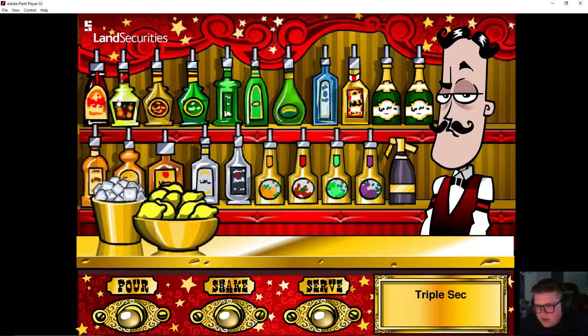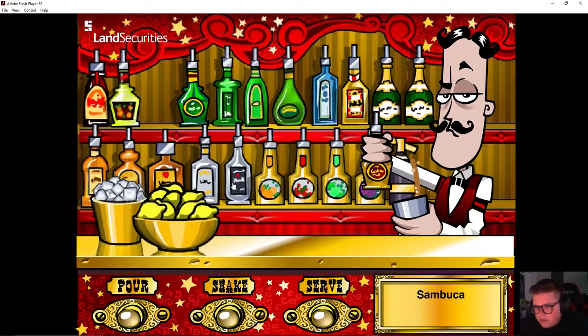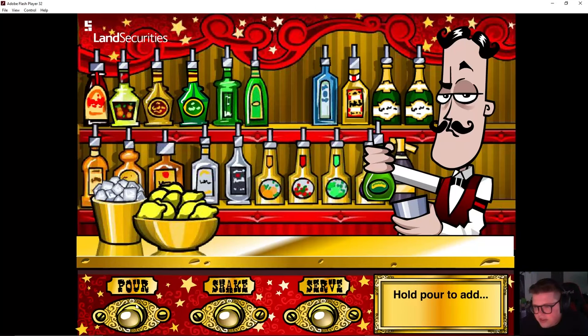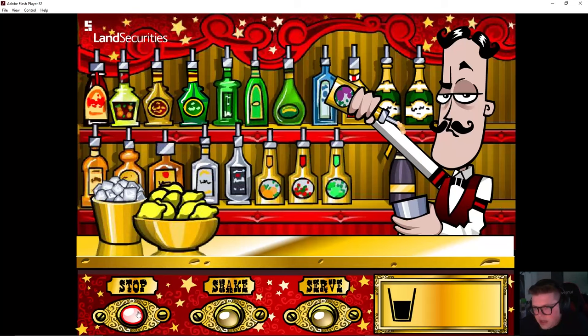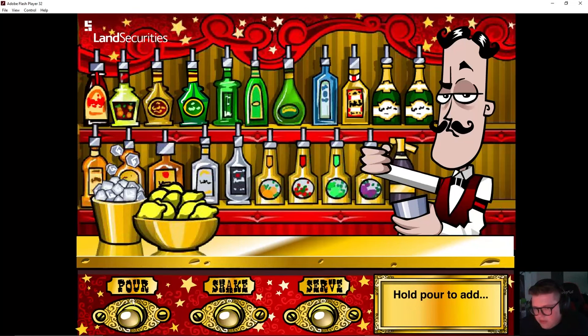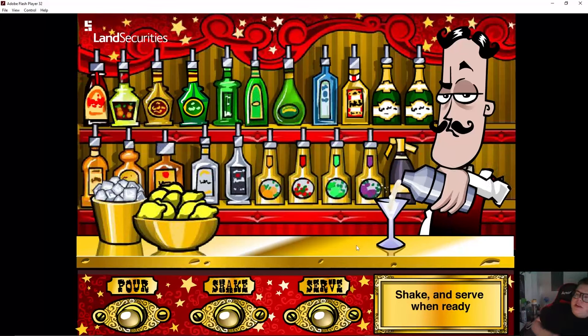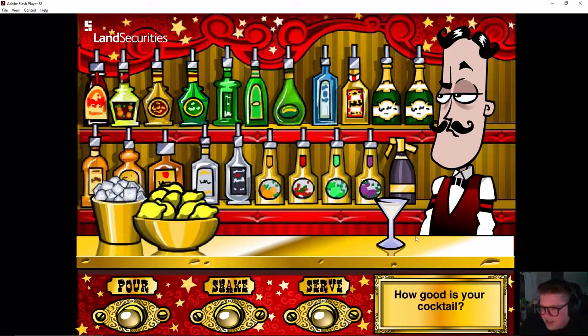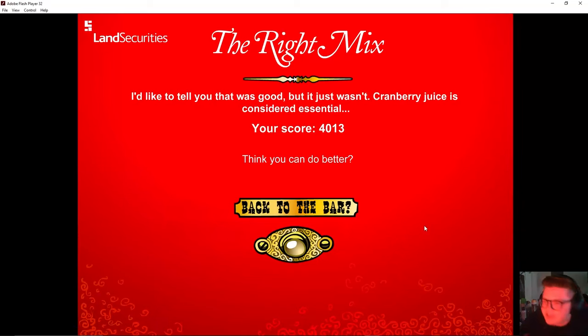I'm trying to think of what would be good. Let's do some of this cocoa stuff - this is probably pretty flavorful. Should we just do like a big glass of champagne? I don't know what this stuff is so I'm just gonna guess. Let's do some passion fruit juice - I don't know when passion fruit juice is normally used but I feel like it'd be a good addition. A little shaky shaky, not gonna make it blow up. Serve it up. Too much alcohol - there's a guy on TikTok that looks oddly like him, he has a handlebar mustache.